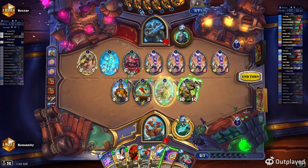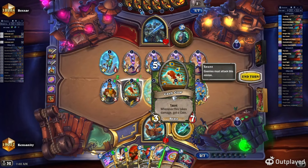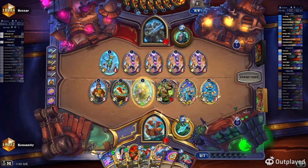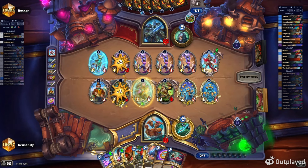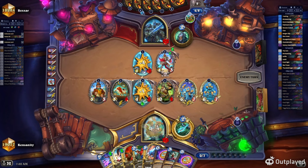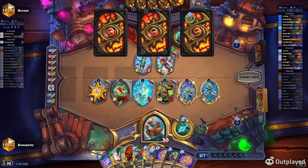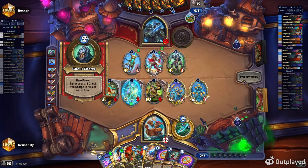We also have Travel Master Dungar, and the cool thing is we're running Parrot Sanctuary, which lowers the battlecry cost of the next battlecry minion. The only battlecry minion in the deck is Travel Master Dungar. So if you play Sanctuary on turn two and activate it a third time by turn six, your Travel Master's battlecry will cost only six. It's a cool synergy.